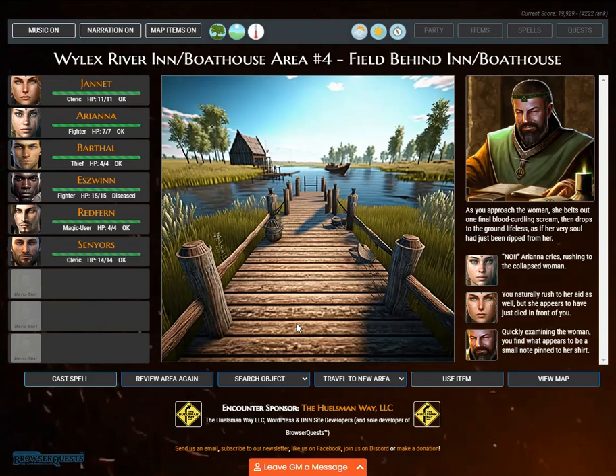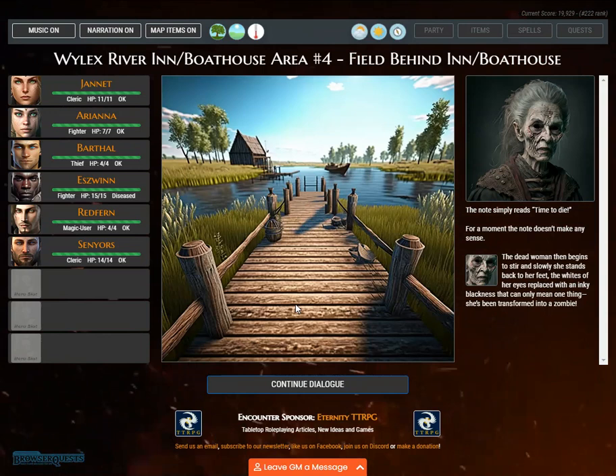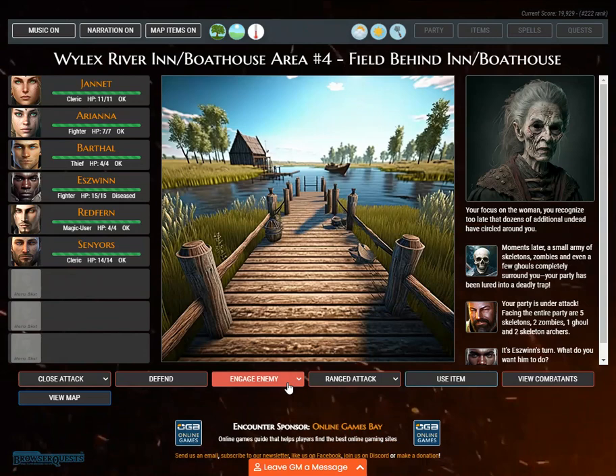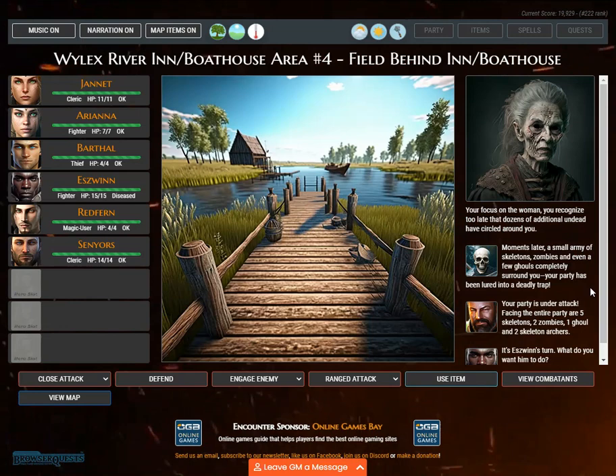'No!' Ariana cries, rushing to the collapsed woman. You rush to her aid as well, but she appears to have just died in front of you. Quickly examining the woman, you find a small note pinned to her shirt that simply reads 'time to die.' The dead woman then begins to stir and slowly stands back to her feet, the whites of her eyes replaced with an inky blackness — she's been transformed into a zombie. Focused on the woman, you recognize too late that dozens of additional undead have circled around you. A small army of skeletons, zombies, and even a few ghouls completely surround you — your party has been lured into a deadly trap.